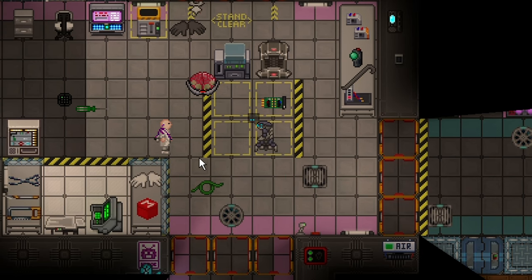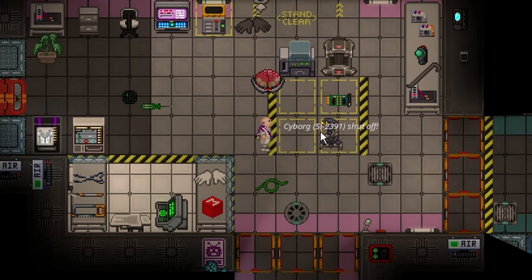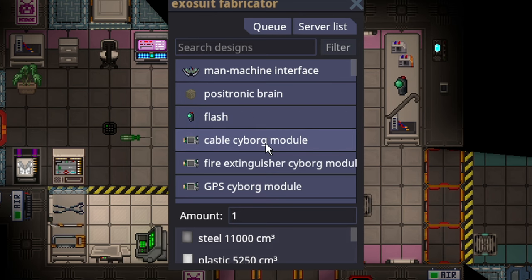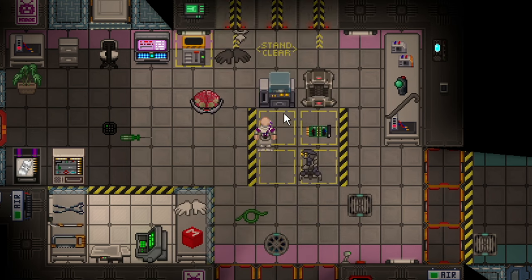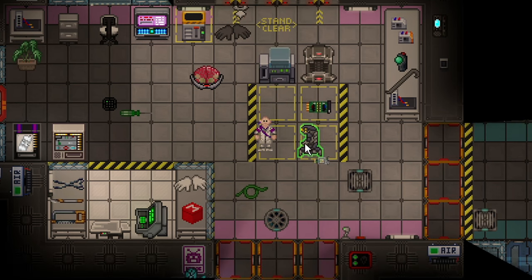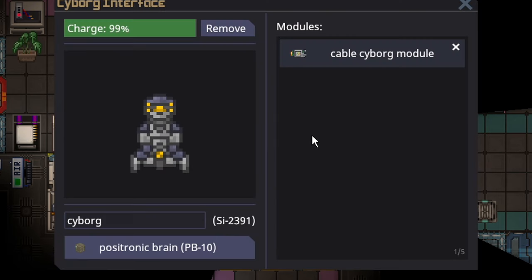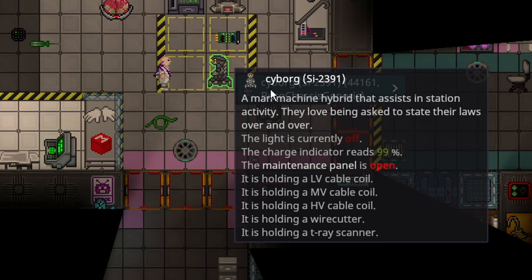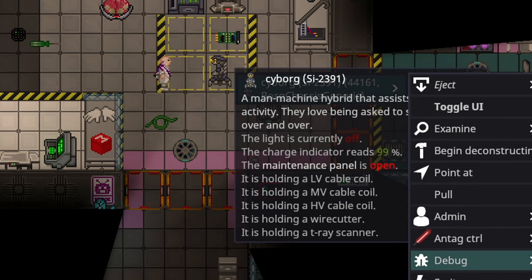In order to make this borg useful, a scientist can make modules for you. For example, I'll start with the first one: a cable cyborg module. I'm not going to get through every module — there's a ton of them. A module lets you just plug it directly into a borg, like so, as long as their maintenance panel is open. It basically gives this borg cables of all types, a wire cutter, and a T-ray, meaning they can now do electrical work.